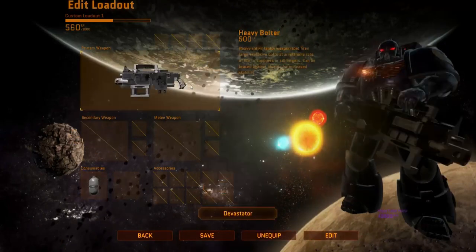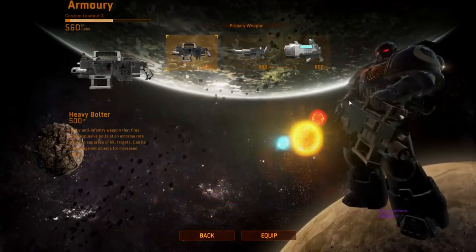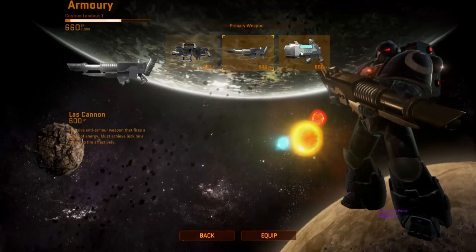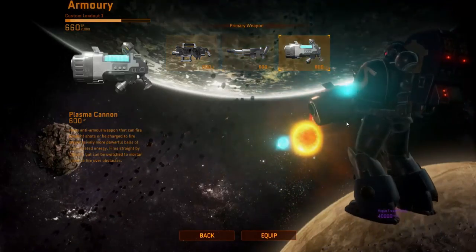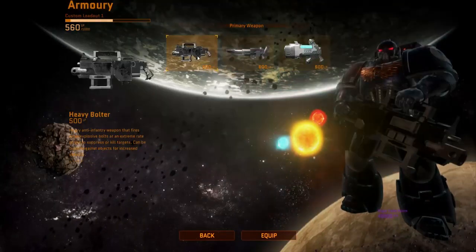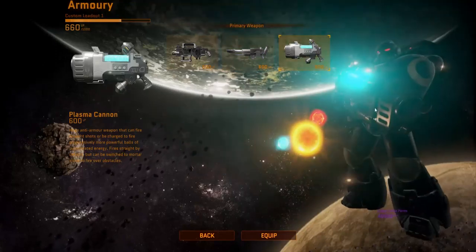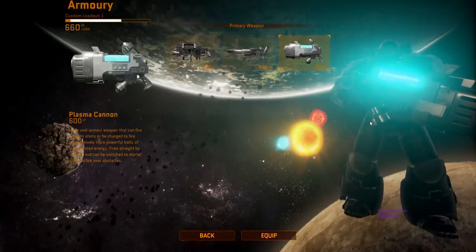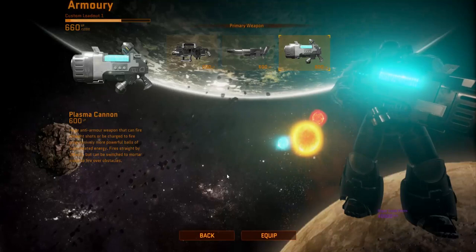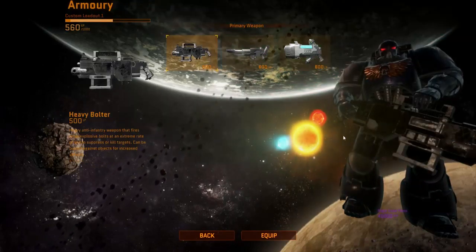Let's take a look at some other classes. You've got the Devastator, who is pretty much the dude who lays down serious firepower, whether it be through a Heavy Bolter, a Laz Cannon, or a Plasma Cannon. A lot of people argue that the Plasma Cannon is a little bit OP, but I think everything's dodgeable. They basically operate like mortar rounds — you fire them and they arc, so they can be shot over obstacles. They're pretty much a one-to-two shot kill. So if you have three people with Plasma Cannons, you're going to do some serious work.